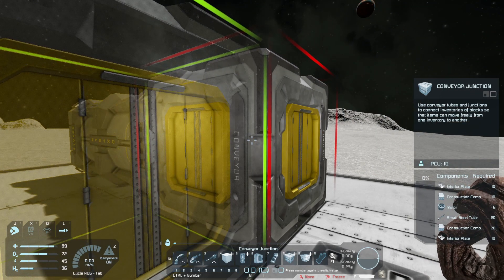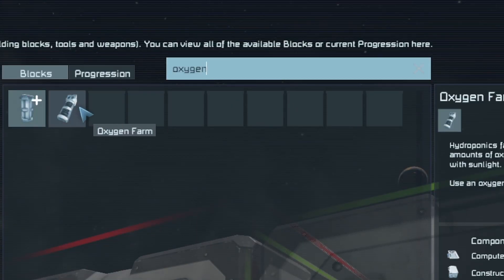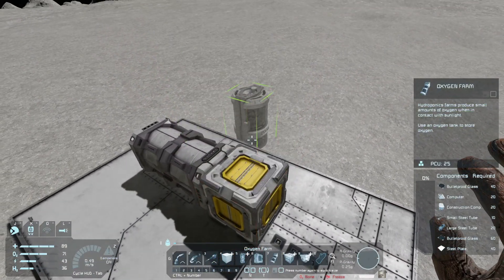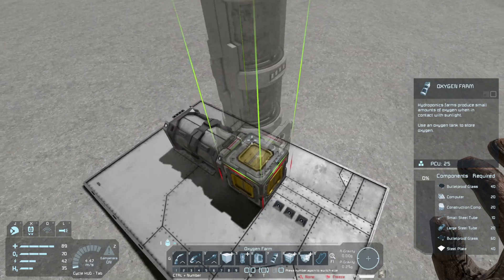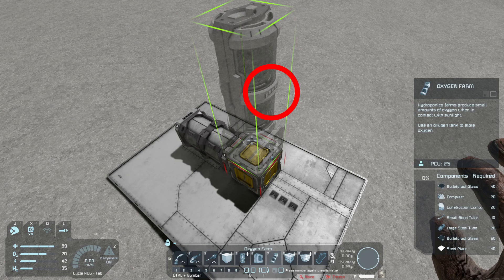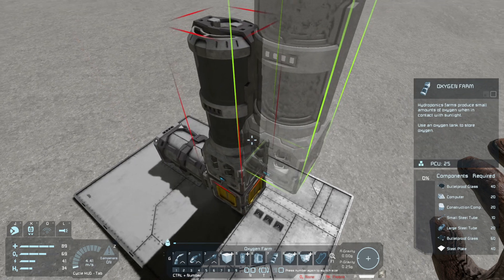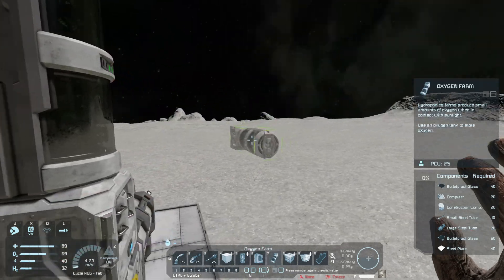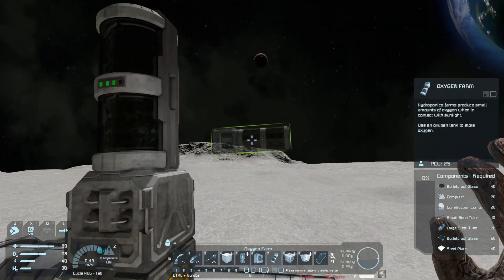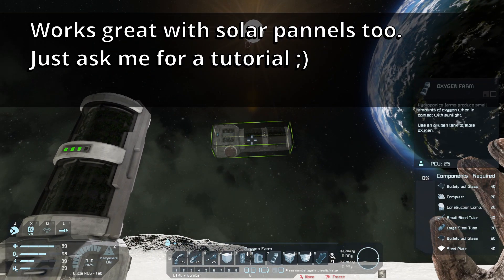I'm going to place down this conveyor, and on the conveyor I'm going to add an oxygen farm. Let's add one to the top. It's important to get this the right way around because it does have a front and a back. Where the four dots are — that's the face of it, the most efficient side — I need to rotate that so the four dots, which is the gauge, is facing the sun as best it can. If I had it the other way, so the dots are on the side, it won't be as efficient. You can see the gauge is going up. It takes a few minutes and it's telling us how efficient it is — it's pretty much pointing straight at the sun.